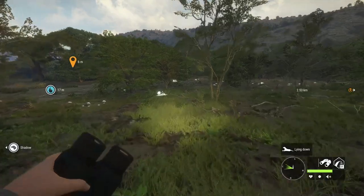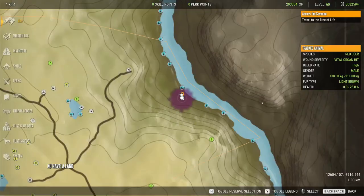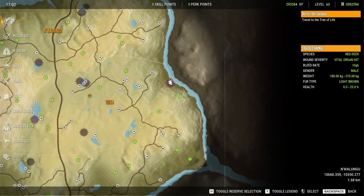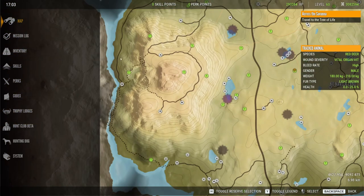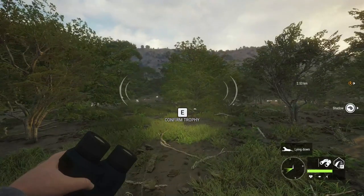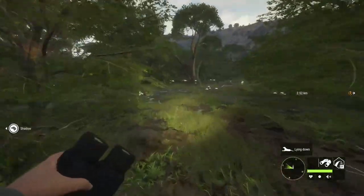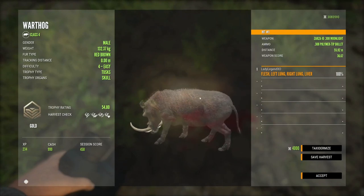Since the February 22 update, Savannah has changed quite a lot and Warthogs have changed right along with them. You will now find a lot of Warthog zones along the edge of the map. Not every zone will be Warthog but you will find quite a lot of them around the entire map — but not on the west side. Some zones can be tucked in away from the edge into the trees, so be aware of that. I knew there was going to be a big boy in here because I picked up the max weight track.